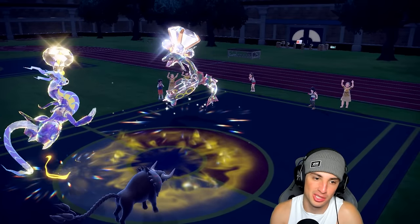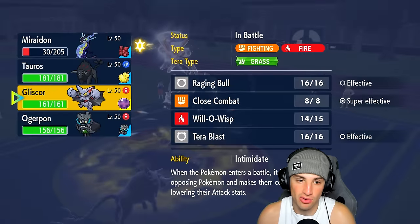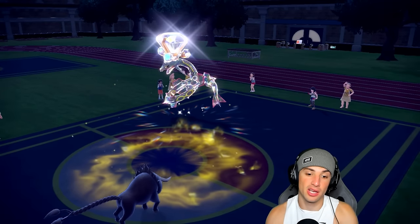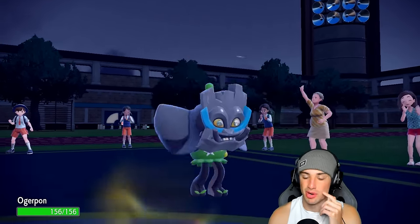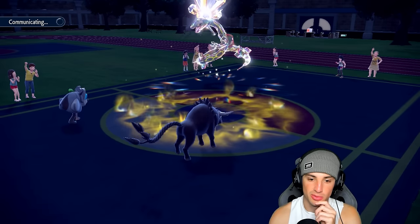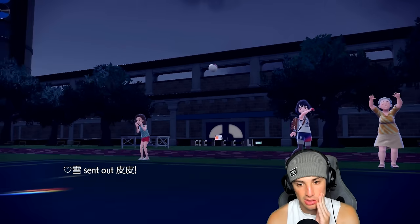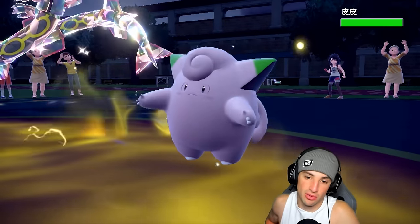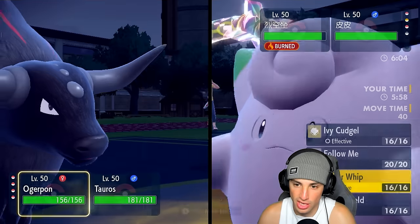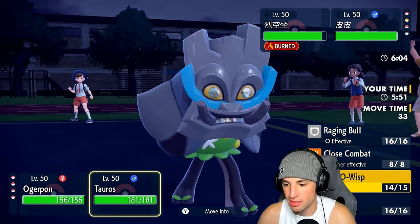We out-sped them because they went Trick Room turn one and we were just slower — so that works fine. We now have a burn on Rayquaza and still have Miraidon for late game. There's a Normal type out — I'd rather save it and go into Ogre Pon. With Ogre Pon I can Follow Me if they throw out another physical attack and burn them. We could start attacking Rayquaza — the burn is pretty big, it neutralizes the Swords Dance boost. They bring in Clefairy — we already know they're going to Follow Me. Our best bet is just to attack. Raging Bull doing more damage, better crit chance.